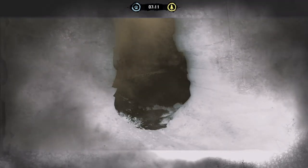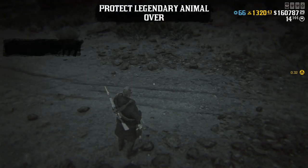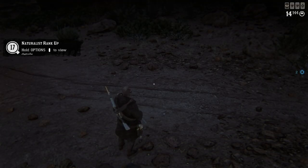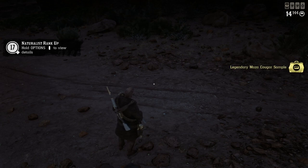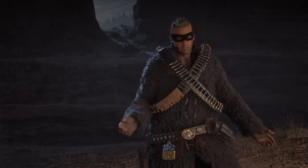Tip number 1: Make sure to always join the Naturalist free roam events. During these events, when you tag an animal, you get to keep the sample, and in addition to that, even if other players find and sample these legendary animals, you will still get them in your inventory as everyone is working as a team in these events.